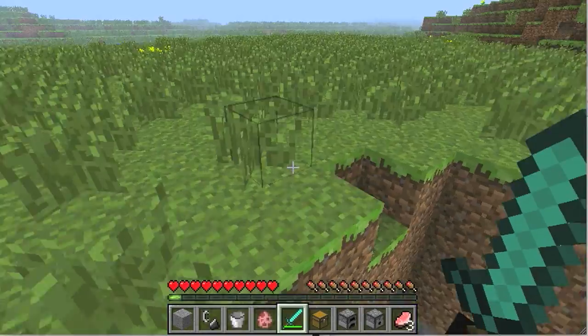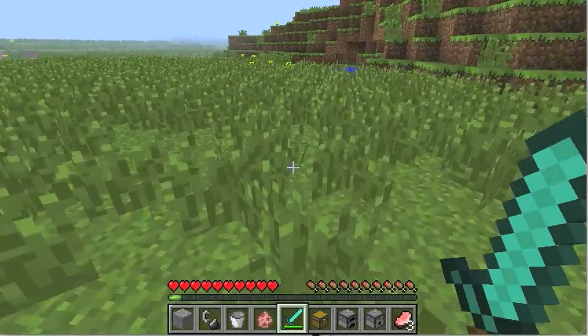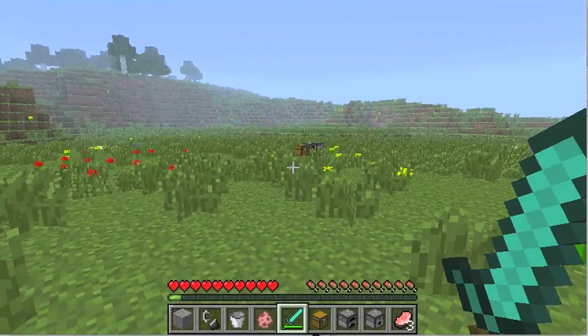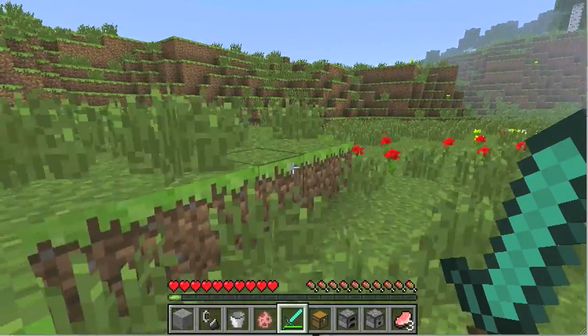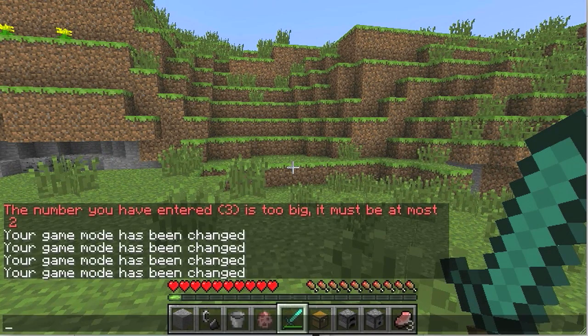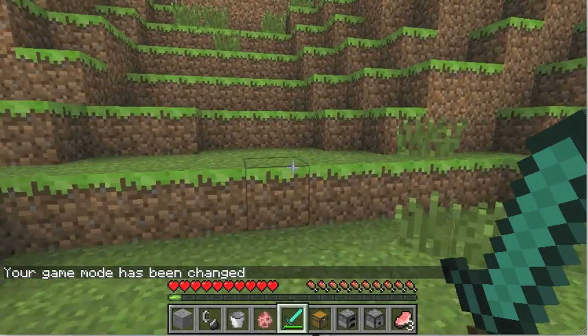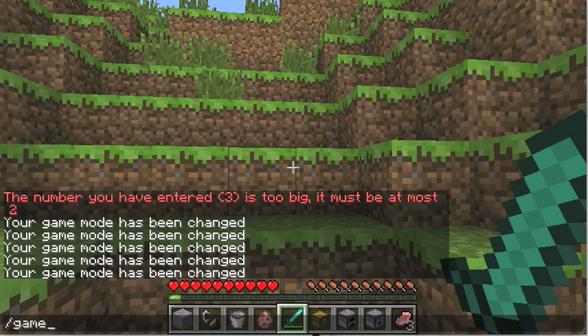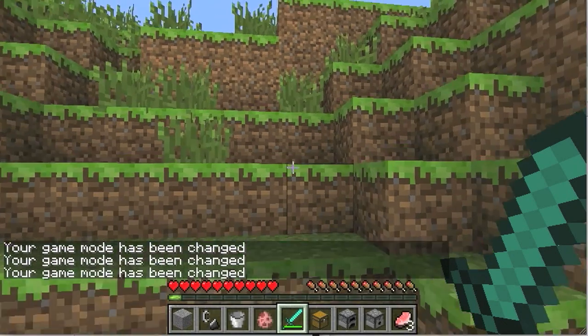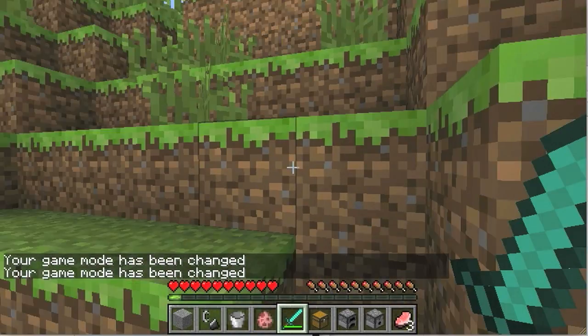It's basically Minecraft, but the only rules are you can't break any blocks, you can't place any blocks, and the only blocks you can interact with are those three. So anyway guys, I hope you all enjoyed and learned something new about Adventure Mode. The way you get to it is by going into Single Player Commands, going to Game Mode 2 — you don't even need to put in your name and it'll give you Adventure Mode. Game Mode 1 brings you to Creative Mode, and Game Mode 0 brings you back to Survival Normal Mode where you can break blocks.